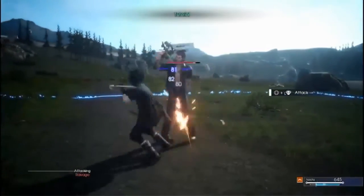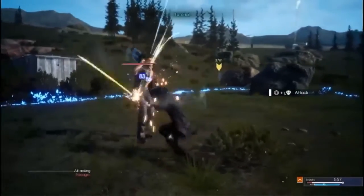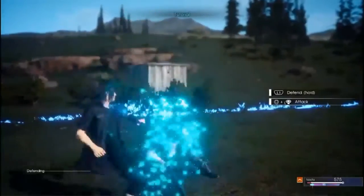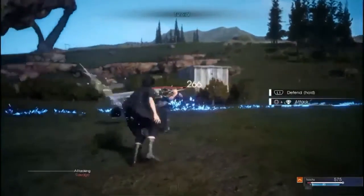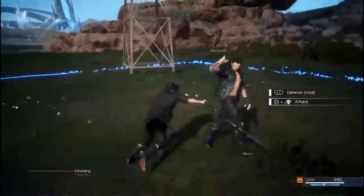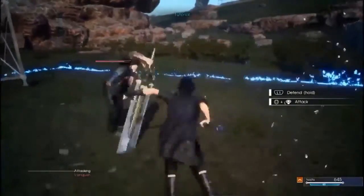You can hold the attack button to do combination attacks, but if you don't like that, you can push it repeatedly to do the same thing. Note that Noctis's weapons change automatically, so it's all about switching between defense and attack at the right time.